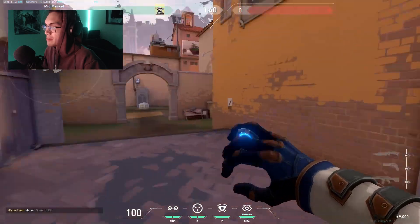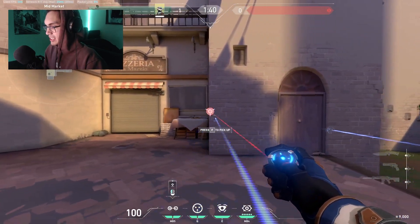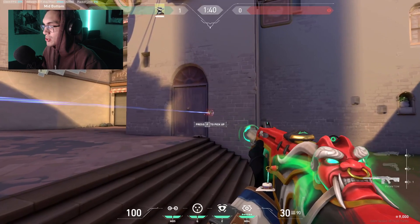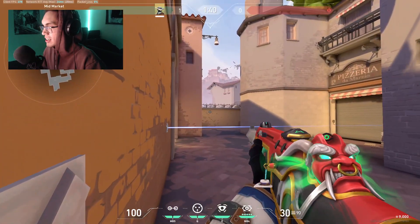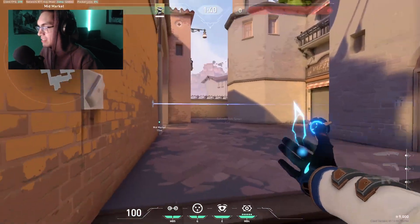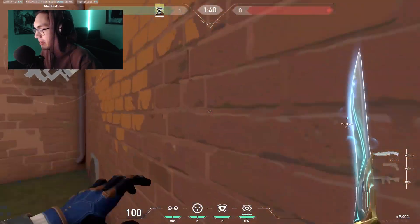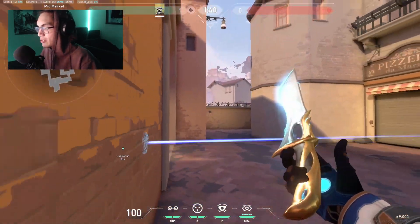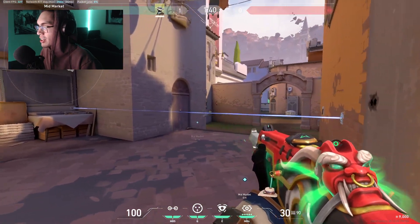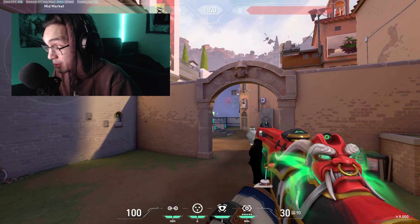If you're going to put down a trip to watch the mid to B push, before you just put a trip here where the barrier was, or maybe back here. But now what you can do is put it back here instead. The difference is: before, as an attacker, you could shoot the trip and then continue to push, or if you got hit by it, quickly shoot it out and duck to safety before someone from here or market could swing out and kill you. Now you can't really do that. If you get hit by it or shoot it out, someone here or here can swing out and kill them before they get back to safety. That difference is between wall banging or swinging out and getting the kill. I'm looking at you, Chamber mains. You're really annoying.